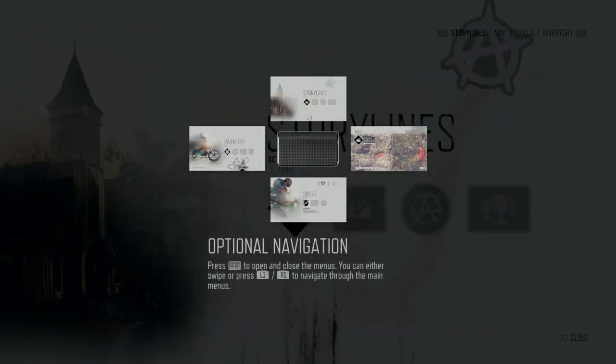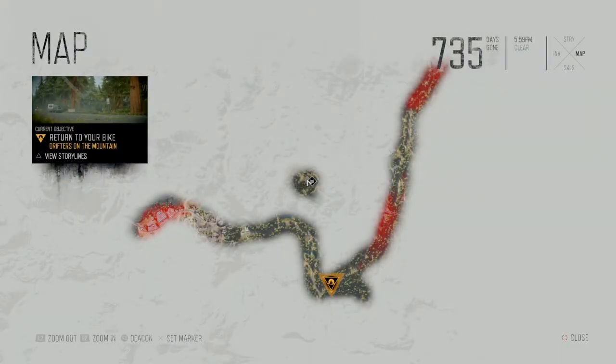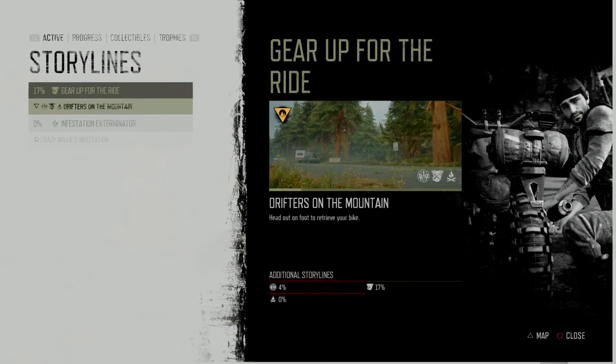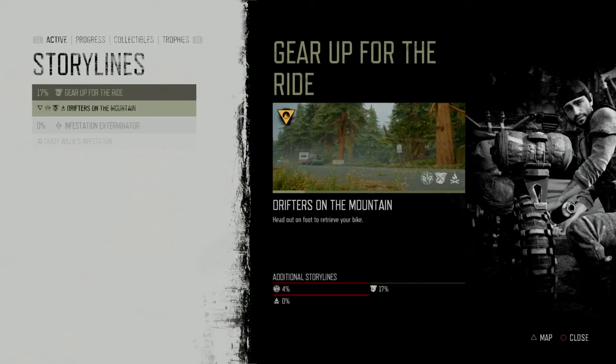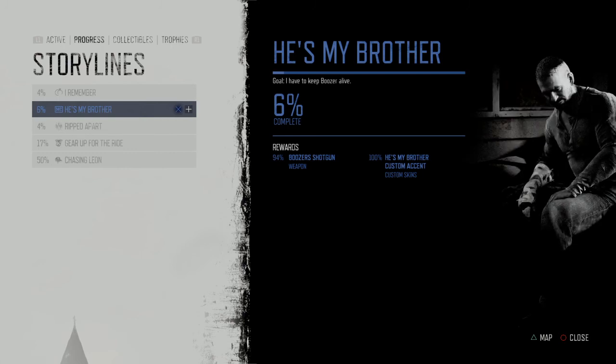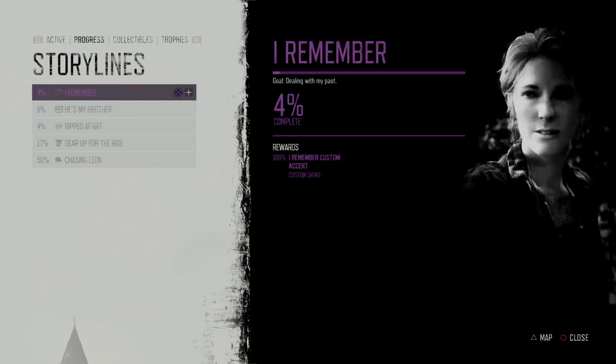Okay, so this is new to me. When the PS4 came out, most games don't utilise the swipe pad all that much, so I was a little confused. Looking at the menus - views to progress missions in the storylines menu. Gear up for the ride - head out on foot to retrieve your bike.